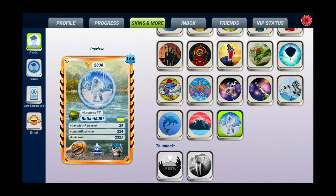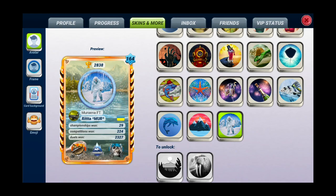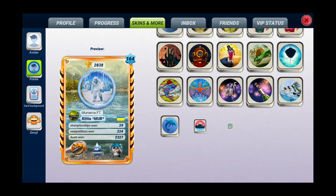So you can see that there are two pages, three pages to unlock. This one I don't know what it's from. And this one is from the current event in Greenland. Maybe today I will unlock it. So next are frames.